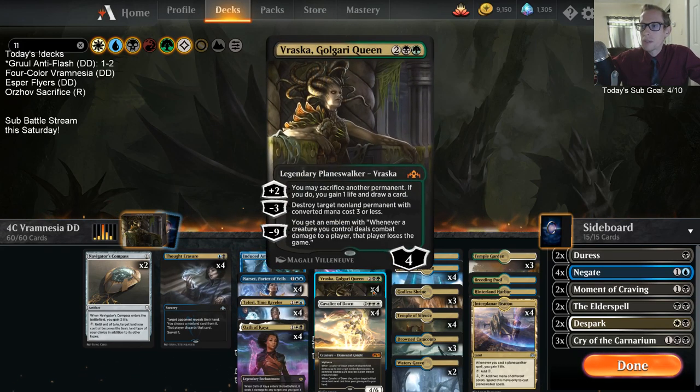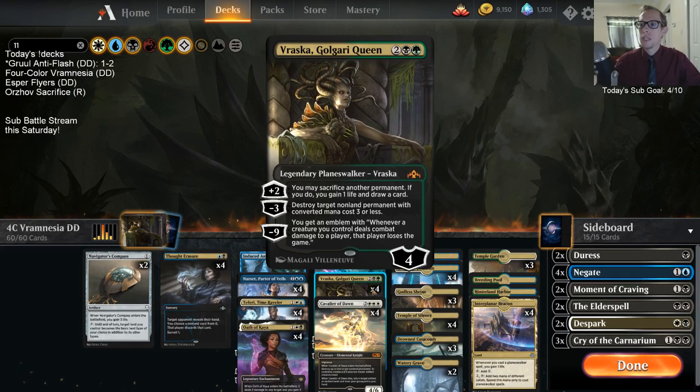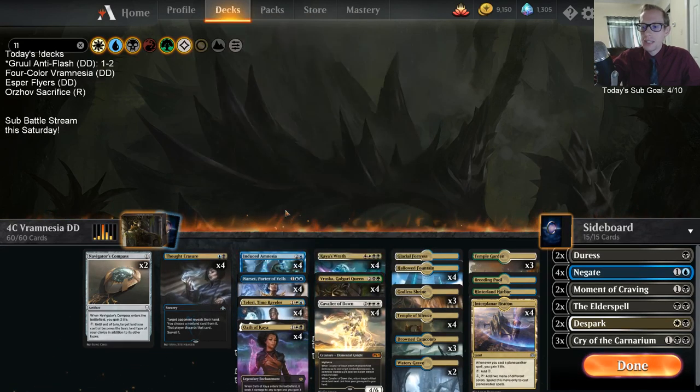The best way to do that right afterwards is Vraska, Golgari Queen. Vraska has the plus two: sacrifice another permanent, then you gain a life and draw a card. Even the card art is Vraska, so it just tells you to put these together — but that's not good enough for us.